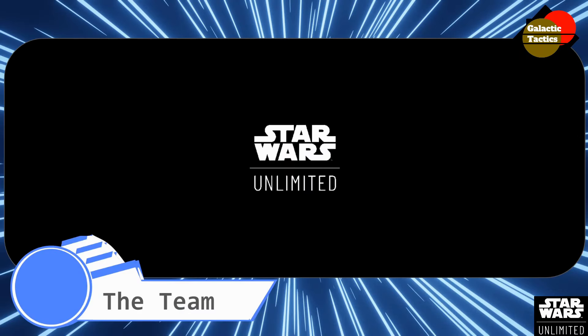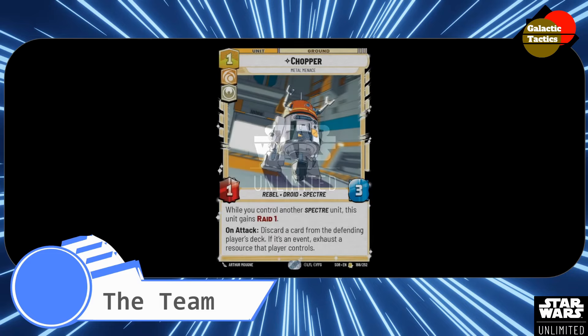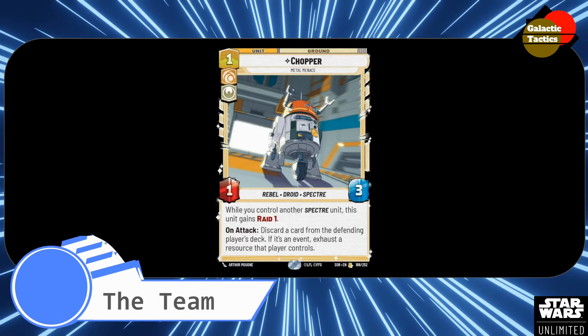For the team, this is kind of all the rest of the Spectre units and cards. Chopper — that murderous dude. He's a 1 yellow heroic, a 1-3. When you control another Spectre unit, this unit gains Raid 1. So whenever he attacks, he becomes a 2-3. Whenever Chopper is attacking, he gets that 2-3, so he gets an extra bonus. And then on attack, discard a card from the defending player's deck — if it's an event, exhaust a resource that player controls.